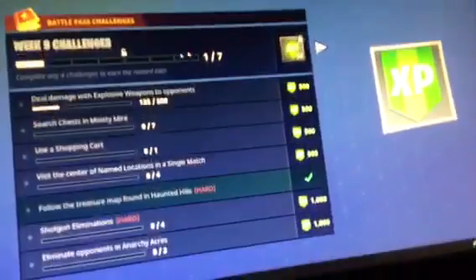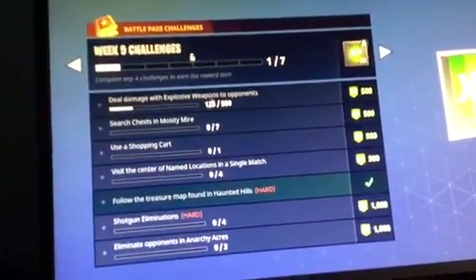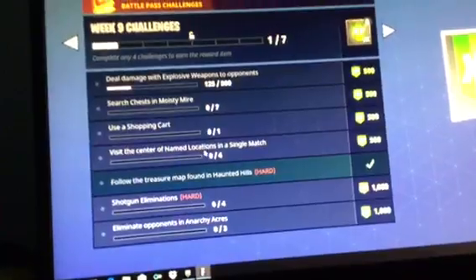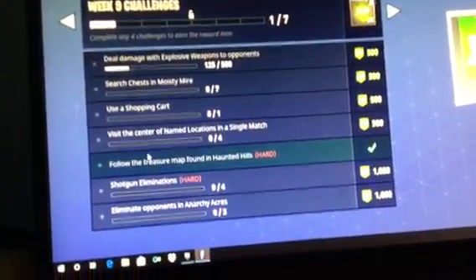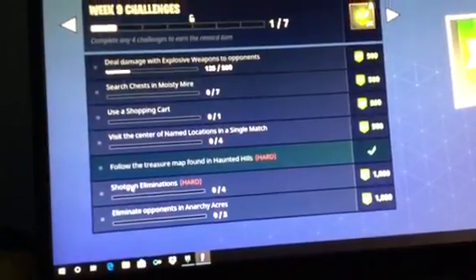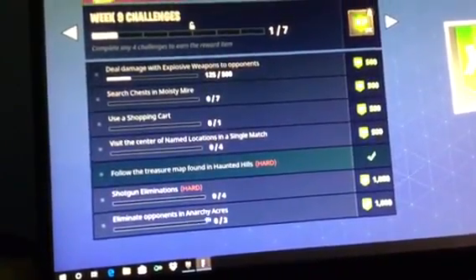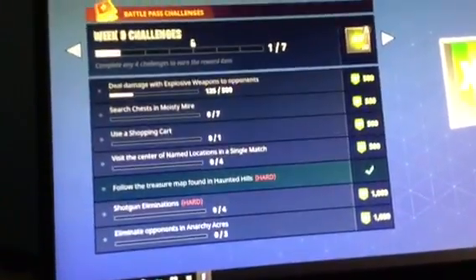For Week 9: deal damage with explosive weapons — 500; search chests in Moisty — 7; use a shopping cart — 1; visit the center of named locations in a single match — you have to visit 4; follow the treasure map found in Haunted, which is at the very northern stack of cars in Junk Junction; and then shotgun eliminations, and eliminate opponents in Anarchy Acres.